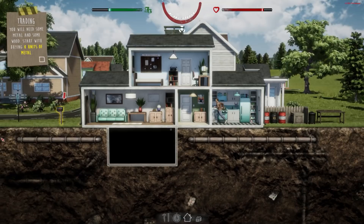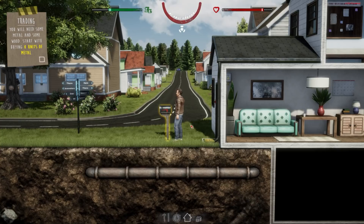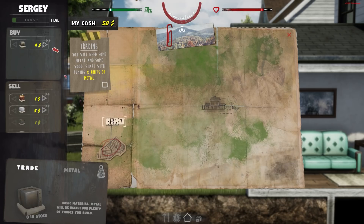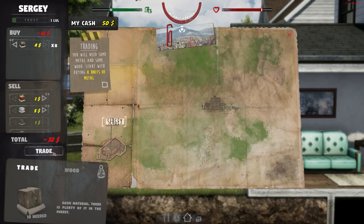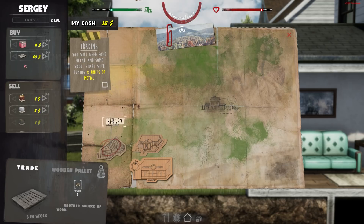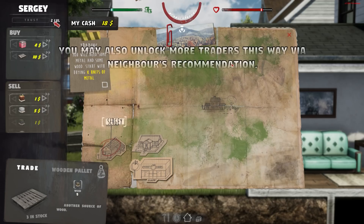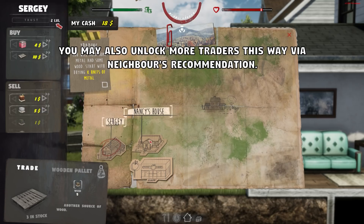We run to our mailbox where we can apparently buy things door to door. Go to trade — this is Sergei. We're ordering eight units of metal for 32 generic currency units. Trade confirmed, trust goes up. This is your mutual trust level with this neighbour — every time you level up your trust, you get access to more and better offers. You may also unlock more traders via neighbour recommendations. We now have access to the supermarket and Nancy's house.